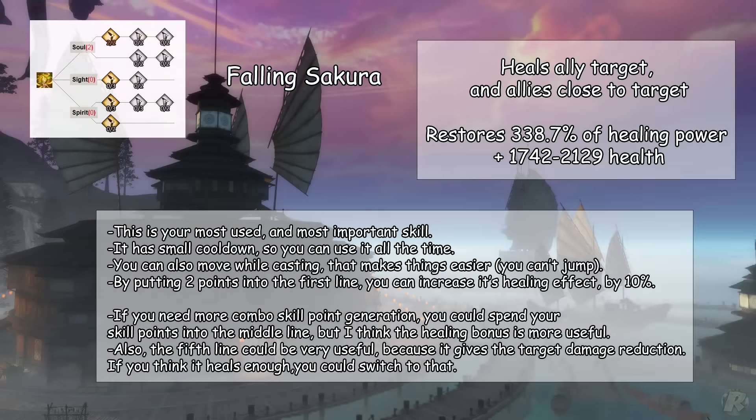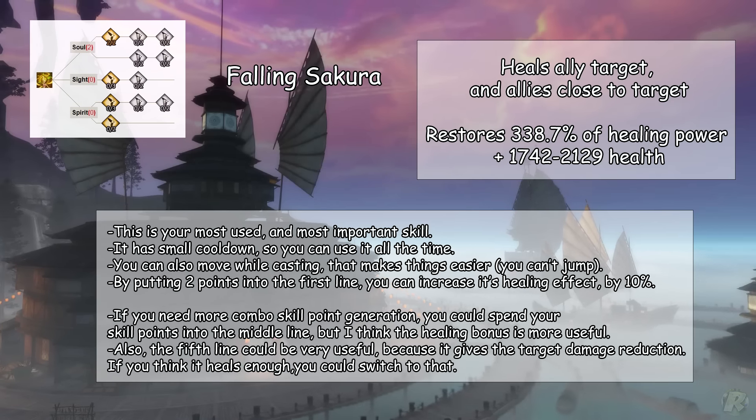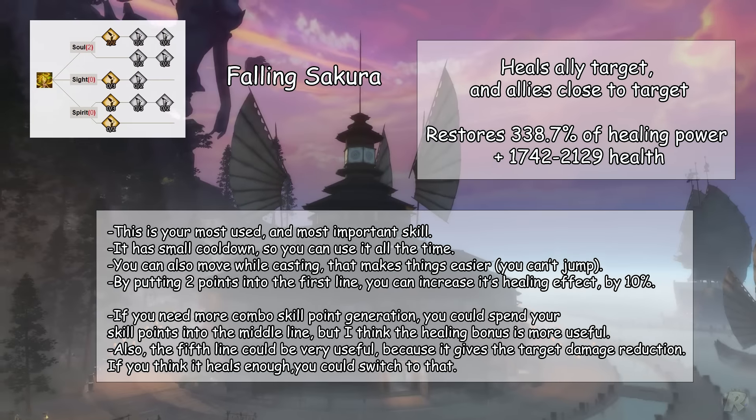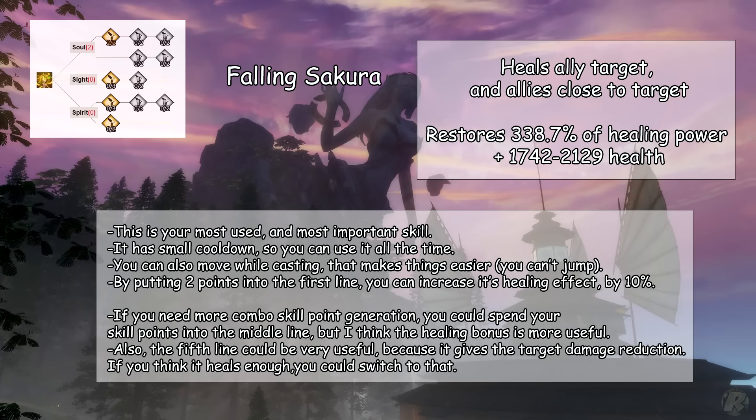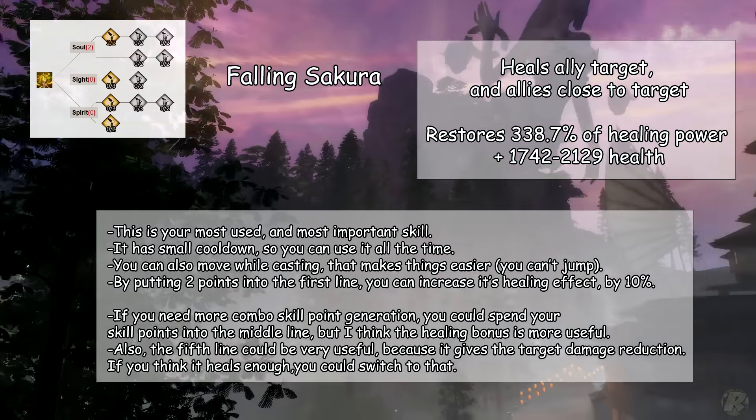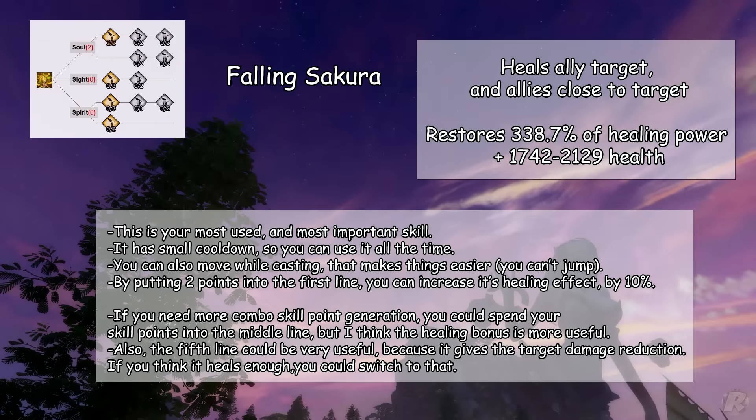Your first and most important skill is Falling Sakura. This heals an ally target and allies close to the target — it's your most used and most important skill. It has a relatively small cooldown so you can use it all the time. You can also move while casting, which makes things easier, but you can't jump. By putting 2 points into the first line, you can increase its healing effect by 10%. If you need more combo skill point generation, you could spend points into the middle line, but I think the healing bonus is more useful.